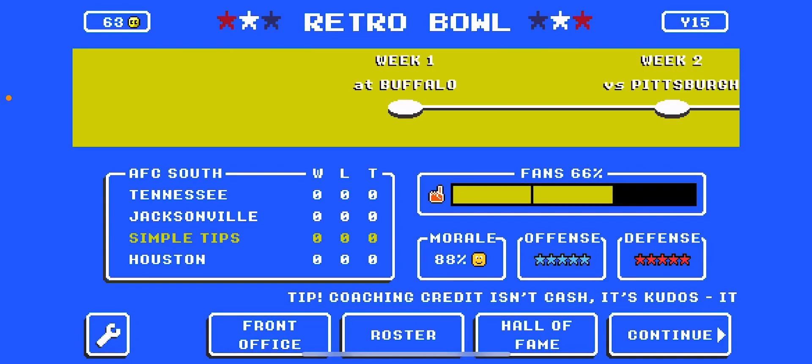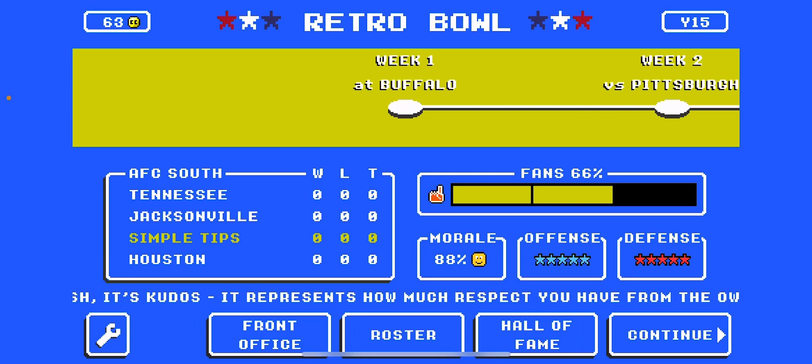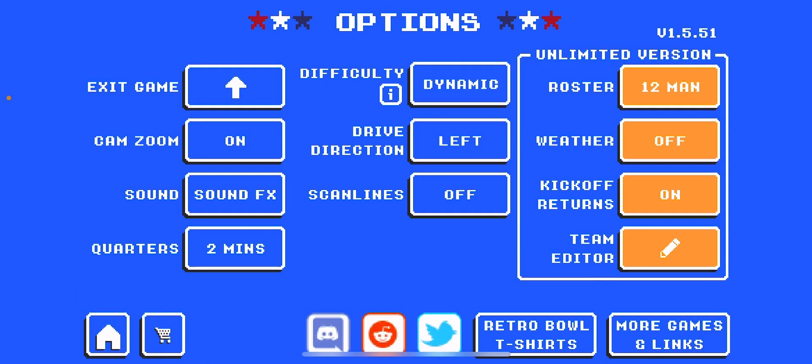What's up guys, I'm going to be showing you how to change the difficulty in Retro Ball. This is really helpful because you can set it based on your skill level. All you're going to do is go to the bottom left corner and click on the toolbar, then go to difficulty.